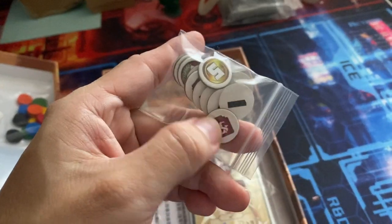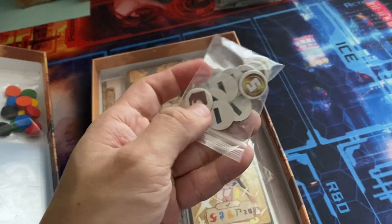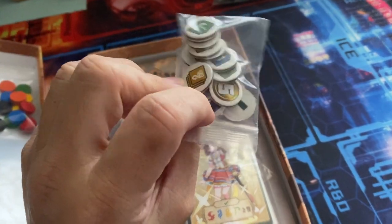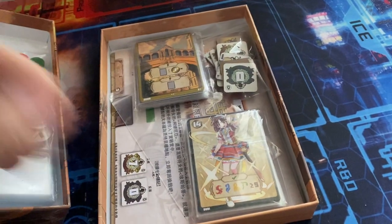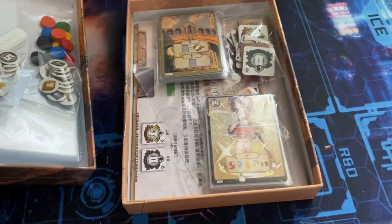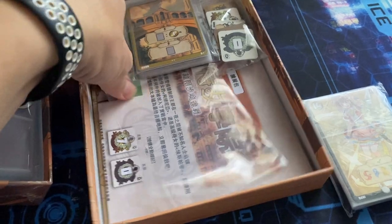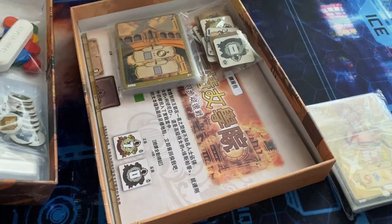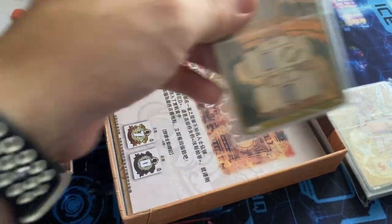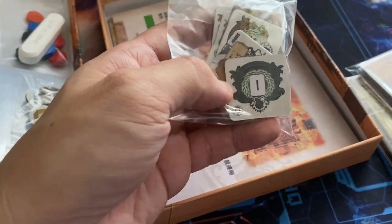There are also currencies — I think those are the level one currencies, or rather level one points — for the expansion. There are a bunch of cards which I'll run through, some additional cloth bags, and additional tokens.